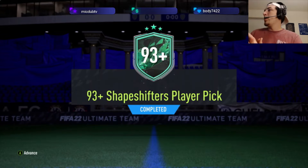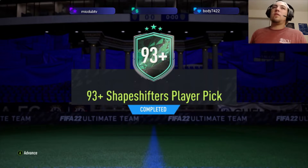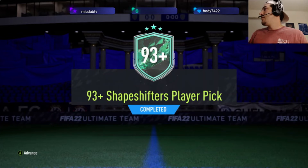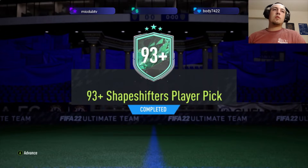We have our 93-plus Shapeshifters player pick with the remnant fodder of our 85x10 and our 86-plus pack. We were able to do it relatively cheaply, all things considered — just a few fodder players here and there, kept the cost pretty low, which is always nice.